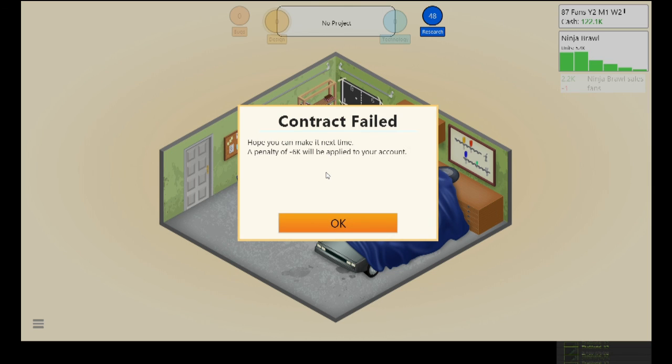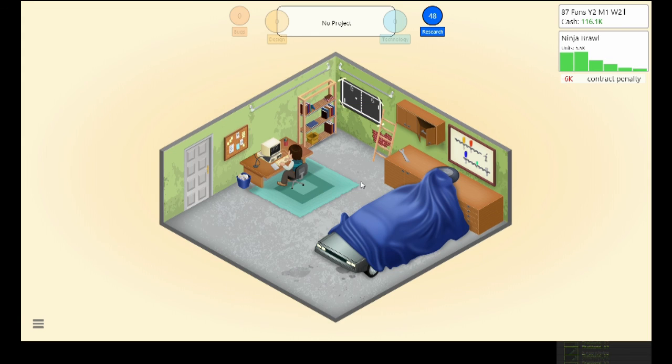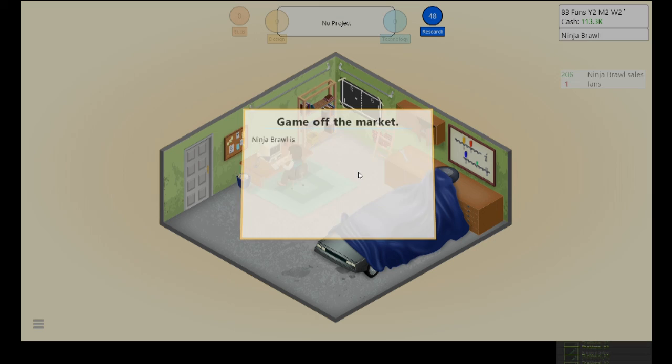We didn't manage to complete the Logo Animation contract in time — if you fail a contract you get money penalties. As your skills go up it'll be easier to complete contracts. Next time I should make sure to build my skills more before taking on a contract. Anyway, thank you very much for watching — I hope you enjoyed the episode. Let me know in the comments what you thought, and I'll see you for the next one. Bye!